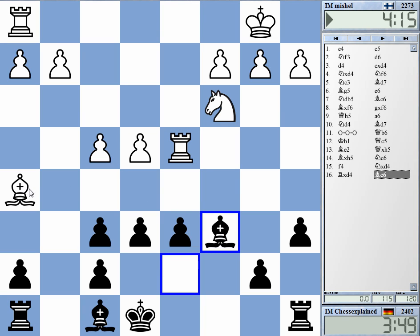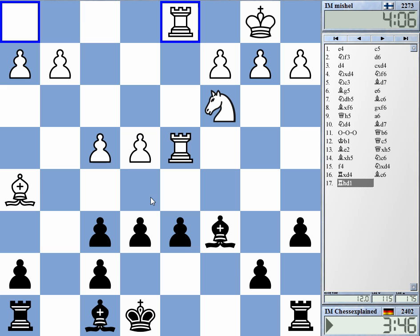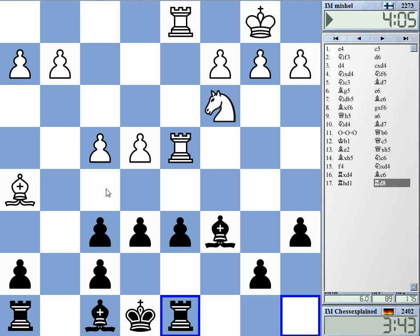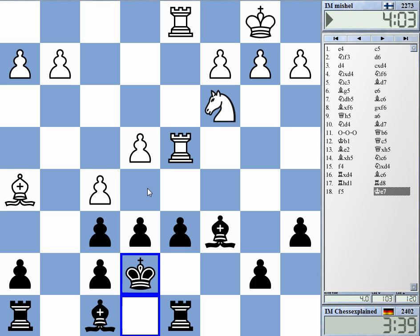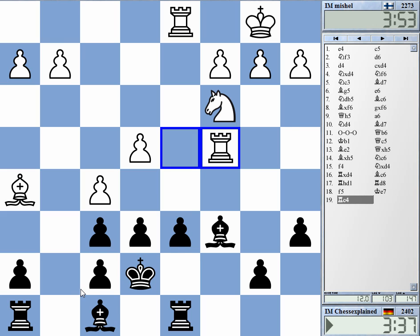And he just allowed that without any particular... yeah, I don't see any great benefit for him in doing that. It's important that on f5 I have king e7. I don't want to play e5. Now the king on e7 defends d6 together with the rook. e6 is also defended, and my absolute dream would be to get the bishop to e5.